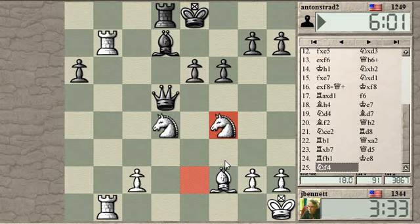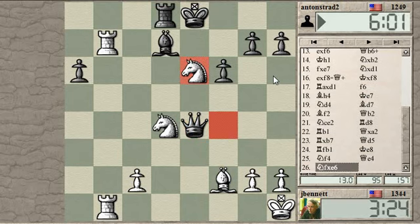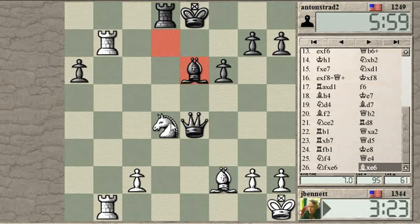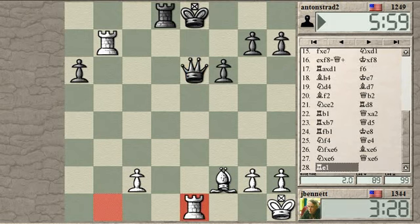The queen cannot easily threaten this knight, and he certainly can't threaten the knight and the bishop simultaneously. My idea was: can I take on e6? Bishop takes, knight takes, queen takes, then rook e1, skewering the queen and the king. Yes, I can do that.